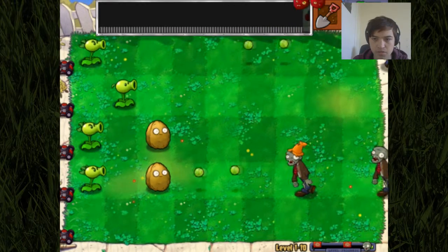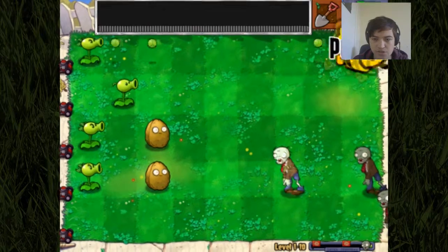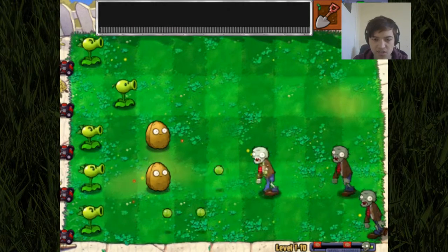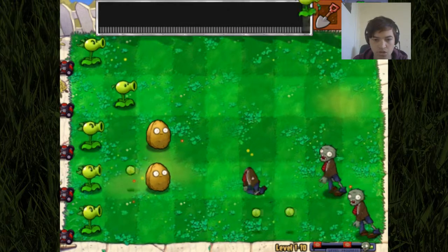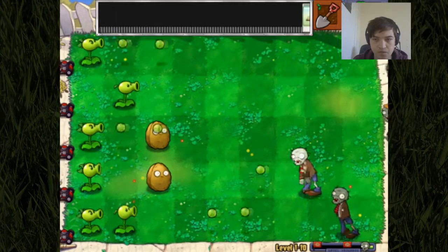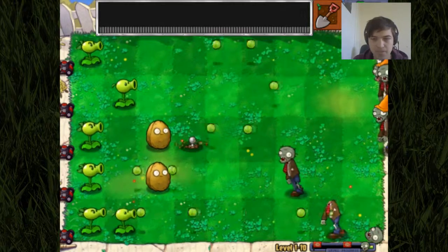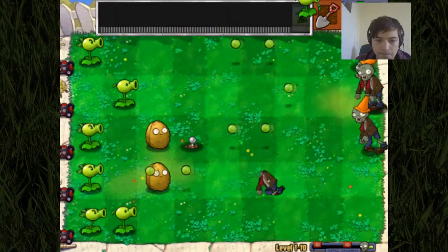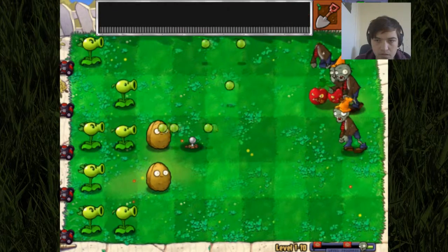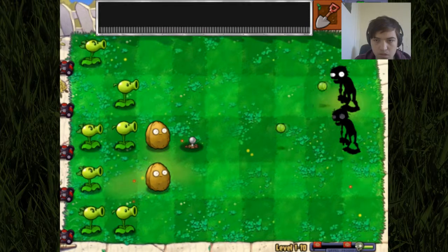So let's keep going. We're going to put cherry bombs in places where we don't have any attacking force, so where we have no repeaters or no pea shooters. We're making the most of them. We'll put potato mines there just to conserve our walnuts a bit.